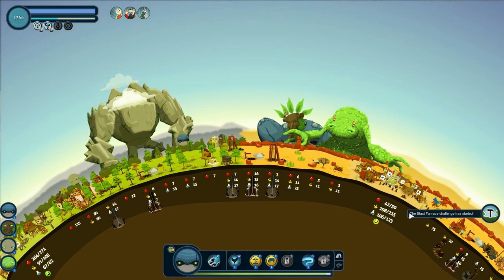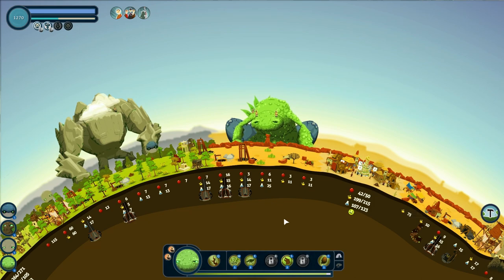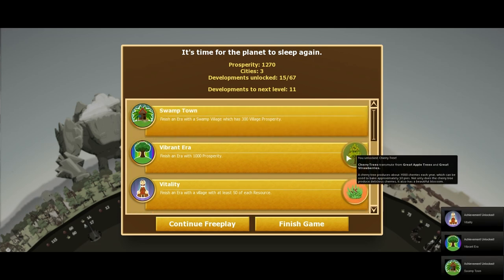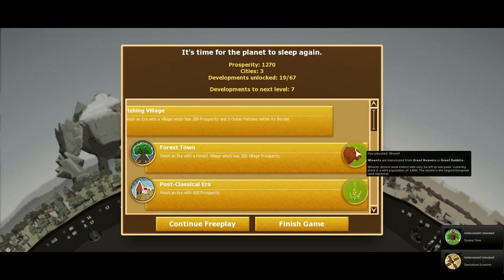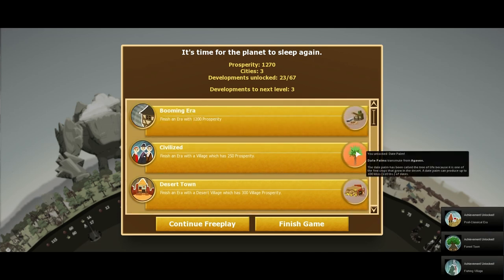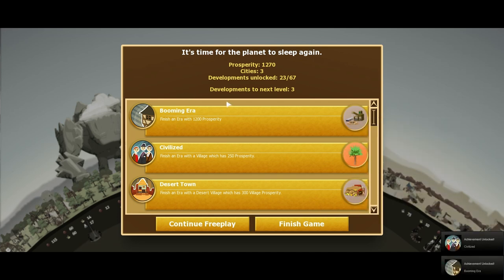There they go — the end of an era. It was a good era, I have to say. We got a couple things here. A couple is understated. Oh my god — that is awesome. Okay, lots of achievements and everything. I guess that's good for the video. Again, this game is $10 on the Steam store and it's made by Abbey Games.